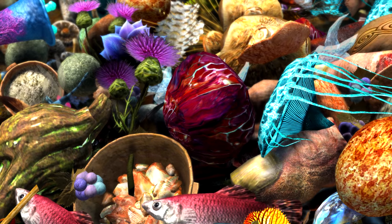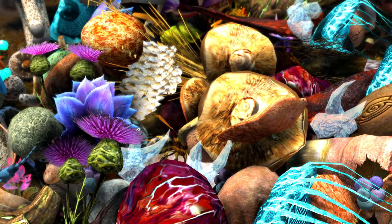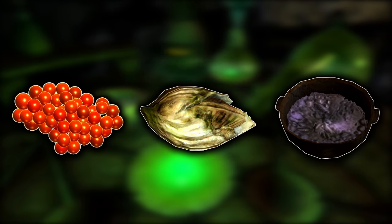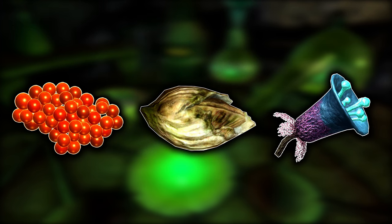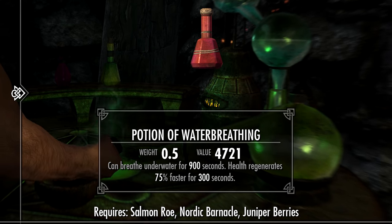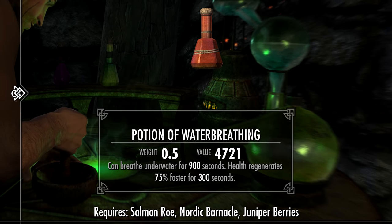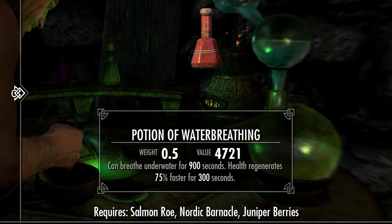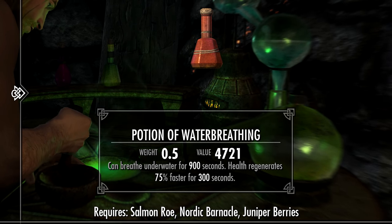Coming in at spot number 10, which is actually shared by two different potions that happen to have the exact same value, the first potion can be achieved with three different combinations of ingredients: Salmon Roe plus Nordic Barnacle plus Vampire Dust; Salmon Roe plus Nordic Barnacle plus Juniper Berries; and Salmon Roe plus Nordic Barnacle plus Gleam Blossom. Any of these combos will create a Potion of Water Breathing with a value of 4,721 gold. Its effects are: breathe underwater for 900 seconds, and health regenerates 75% faster for 300 seconds.